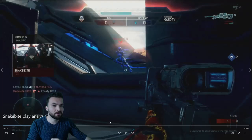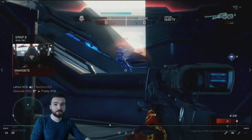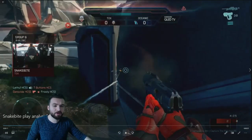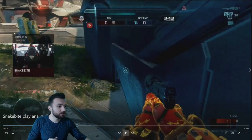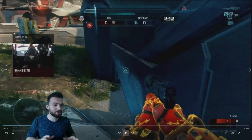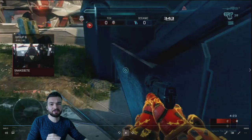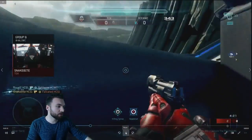Snakebite, just getting his thrust back, counter-thrusts immediately to dodge, and then at the last possible second whips the snipe after the thrust to hit Falcated with that body shot. It's hard to explain exactly how that works, but Snakebite is a high-sense player — I've seen him use sensitivities over six. He waits for that last possible moment with the perfect reaction to swing and hit the shot. The next important part: reticle positioning is huge when he's moving forward on the bend.